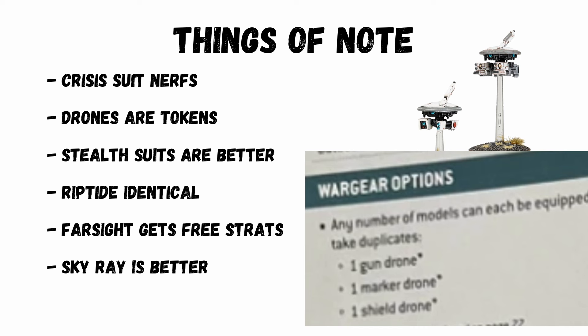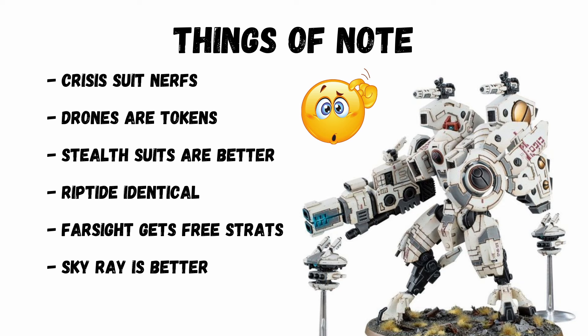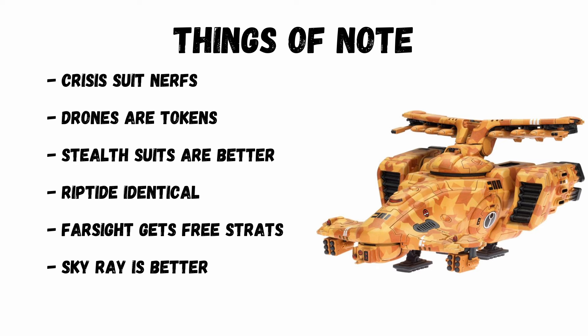Drones are still wargear options and essentially tokens. Stealth Suits' guiding is a lot better — still one of my favourite units. The Riptide has remained identical, which is a little surprising. Farsight can now use a battle tactic for 0 CP, and the Skyray has got even better at shooting.